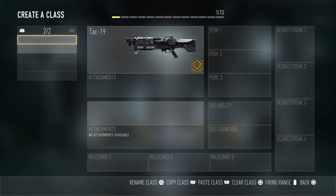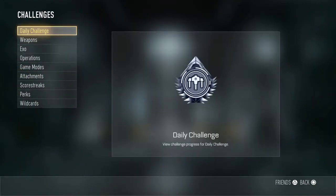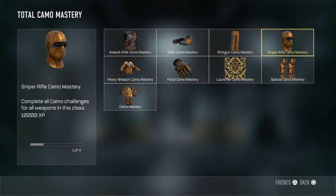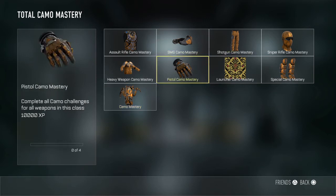So there you guys go — those are the royalty shotguns. My plan going forward: I have these three done, and I'm gonna go in this order. Next I'm gonna do sniper rifles — I already have one diamond, that would be the Moors — and then I'm gonna go into heavy weapons, pistols, launchers, specials, and then I'll have the mastery camo and everything unlocked.